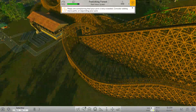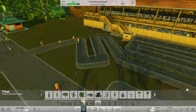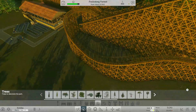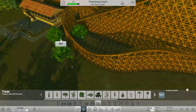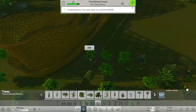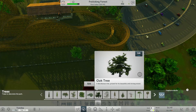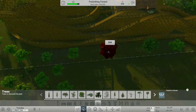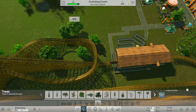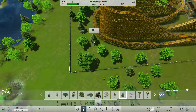Let's add some scenery around it and see if we can't boost the excitement a little bit. Are those guests going to ride it? Well, they're getting in line at least, so they will ride it. I don't know why the intensity is so high. Let's add some trees around the area. Your park value has reached $1,000 — sweet. Some oak trees in here as well.